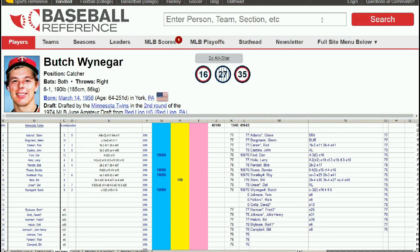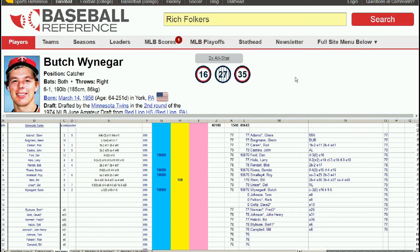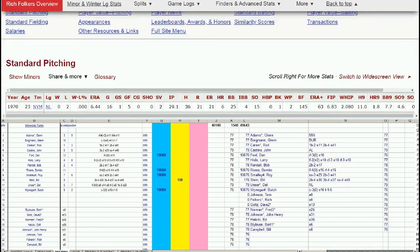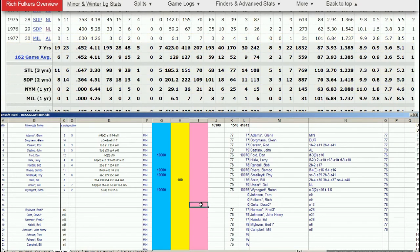Next up is Rich Fulkers. He has a 77 season with a Cardinals hat on, but it's only a cup of coffee. He's on the retired list. Nice career, thank you Rich Fulkers, but we won't be needing you anymore. He gets retired.